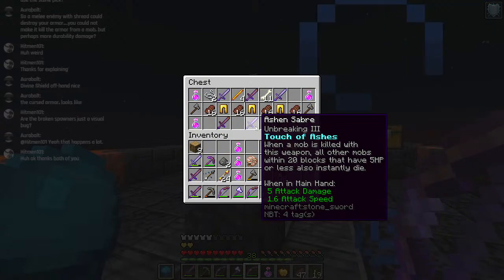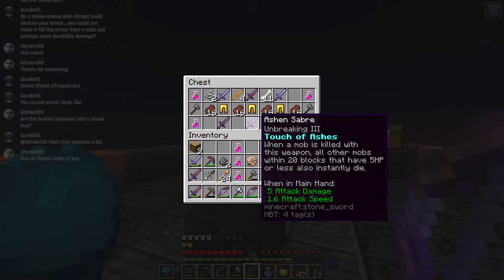I think it's the first time we've found this sword. Unbreaking 3, stone sword. When a mob is killed with this weapon, all of the mobs within 20 blocks that have less than 5 HP, or exactly 5 HP, instantly die.